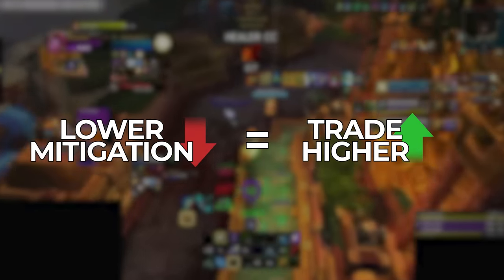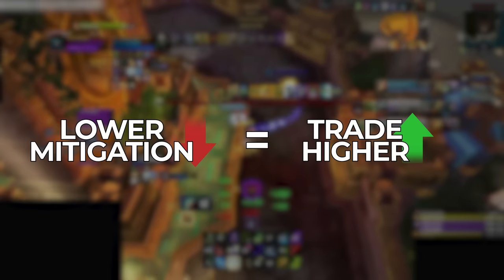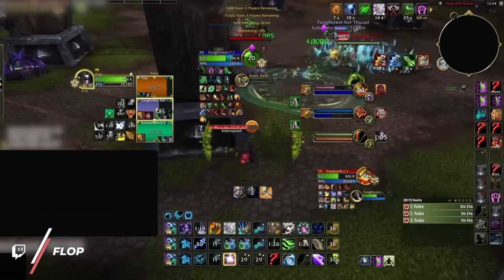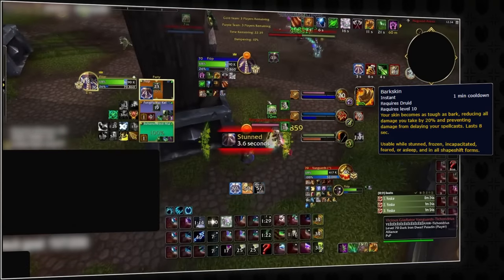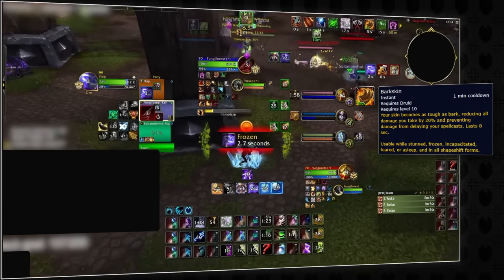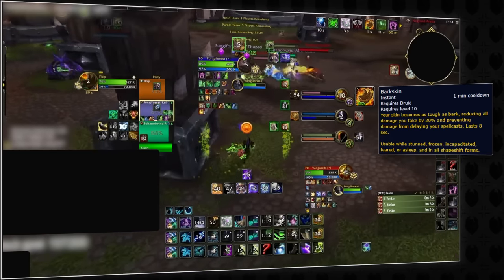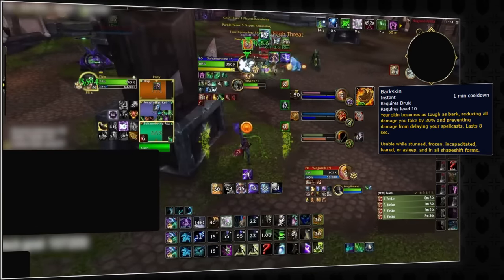Smaller damage reductions mean trading higher on HP, since they provide less protection against lethal damage. This also means the reverse is true. Think of a low damage reduction cooldown — Bark Skin. It's only 20% damage reduction. That's why every rank 1 resto druid on Twitch would use Bark Skin instantly when getting stunned and while offensives were being used. There was no point in trying to greed out Bark Skin, since there was such a high risk of just dying through the CD because the mitigation is so low.